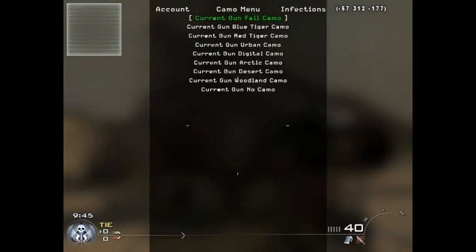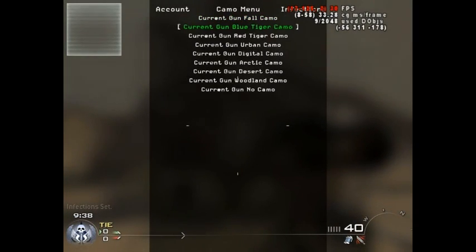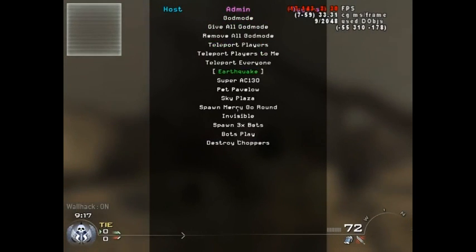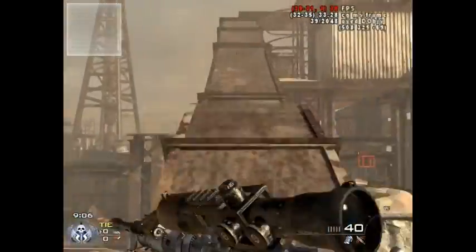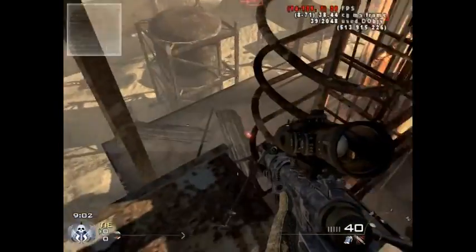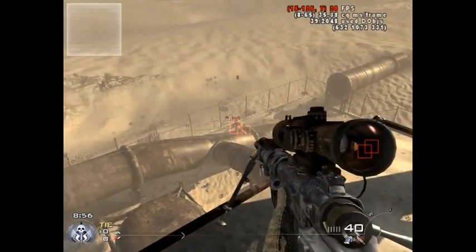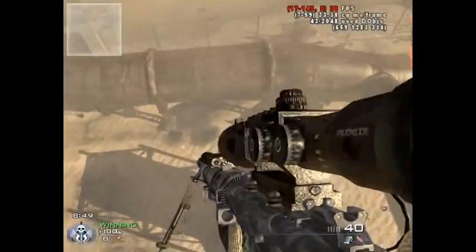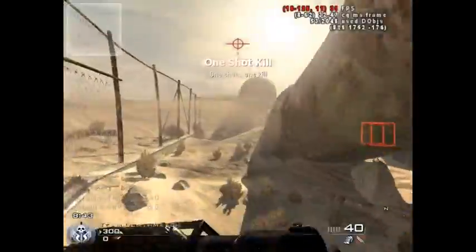I'm just going to scroll through all these and see what I can find. So these are just all the different camos you can get, and then there are a bunch of other things you can get too. As you can see, the red boxes go along the enemy players so you know where they all are at all times. The aimbot just locks on and you get an instant headshot every time. Sometimes it fails, but most of the time — there you go. You just turn and shoot, it's really easy to use. Look at that, you just get the double kill and you can just kill for days.